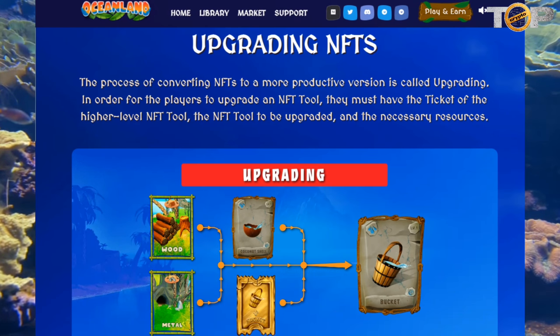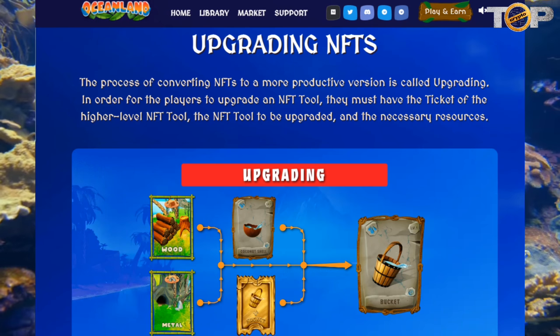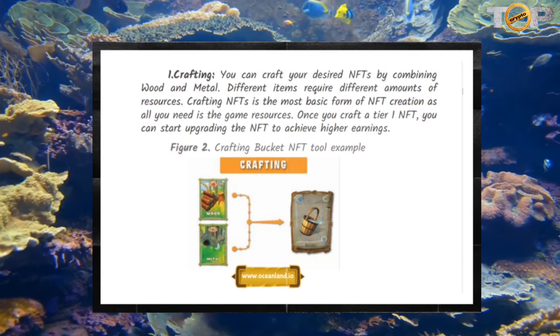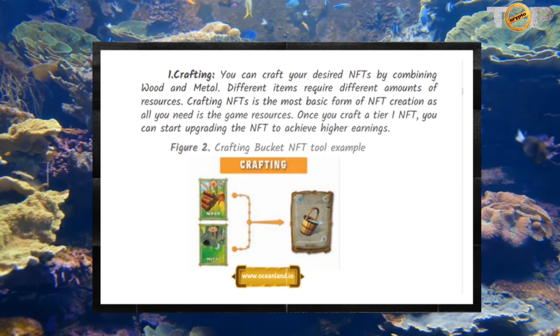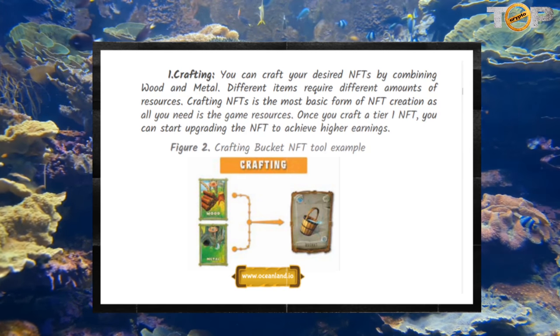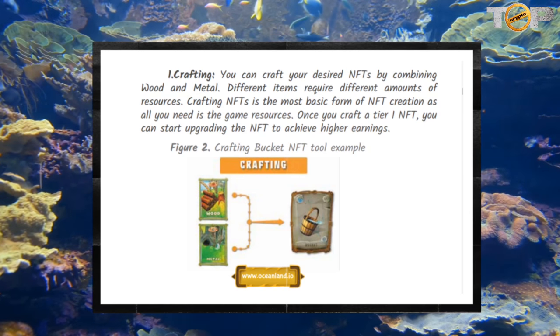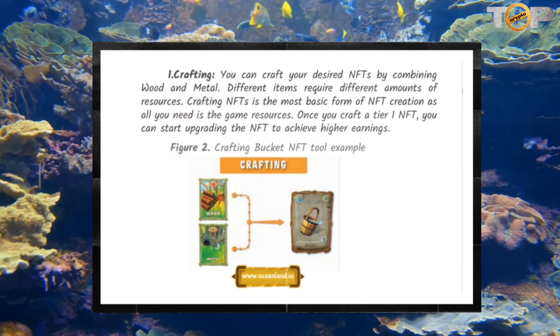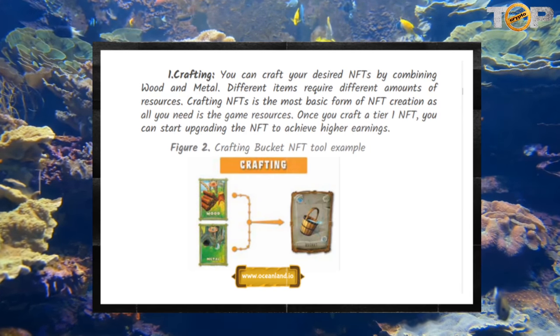In order for players to upgrade an NFT tool, they must have the ticket of the higher-level NFT tool, the NFT tool to be upgraded, and the necessary resources. You can craft your desired NFTs by combining wood and metal. Different items require different amounts of resources. Crafting NFTs is the most basic form of NFT creation as all you need is the game resources. Once you craft a Tier 1 NFT, you can start upgrading it to achieve higher earnings.